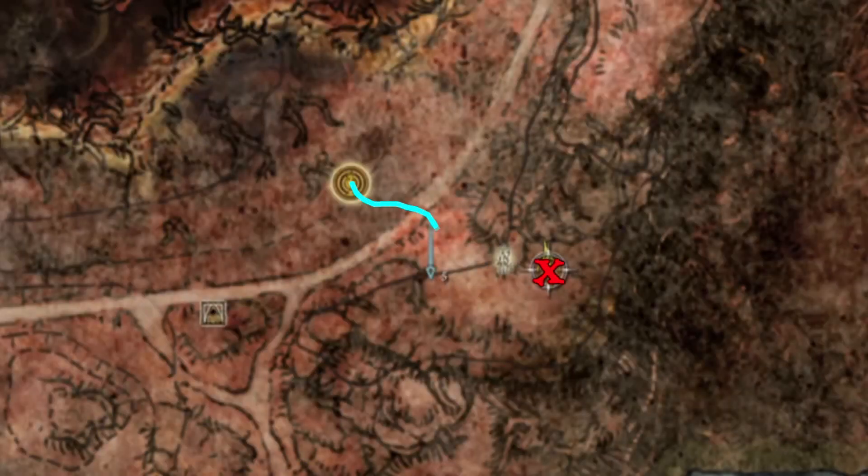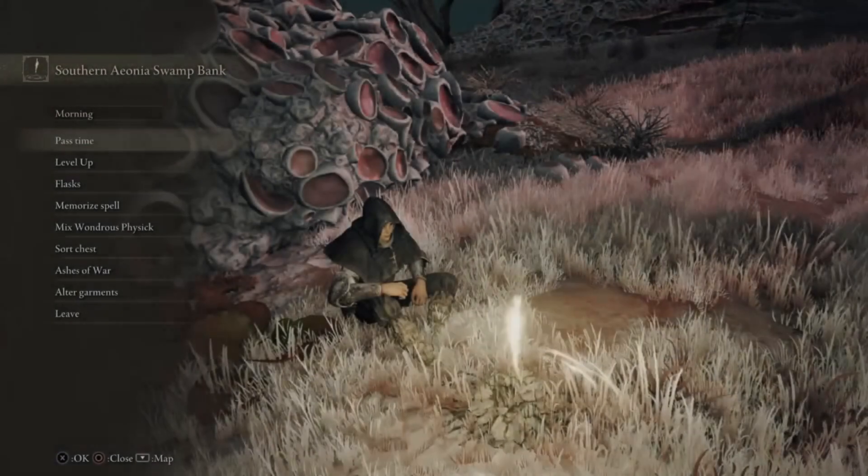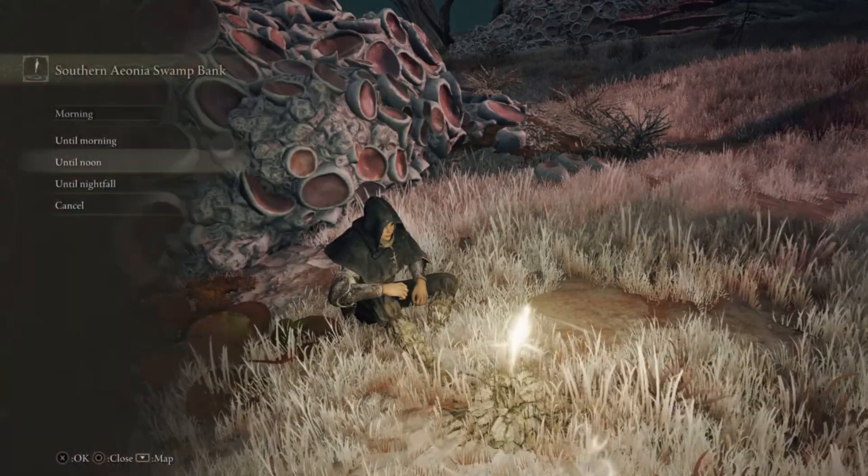The Deathrite Bird is the creature that drops this weapon. They're very tough to beat, but they are weak to holy. The first thing you need to do is set the clock to nighttime, so they'll show up at night — otherwise they won't show up on the map.